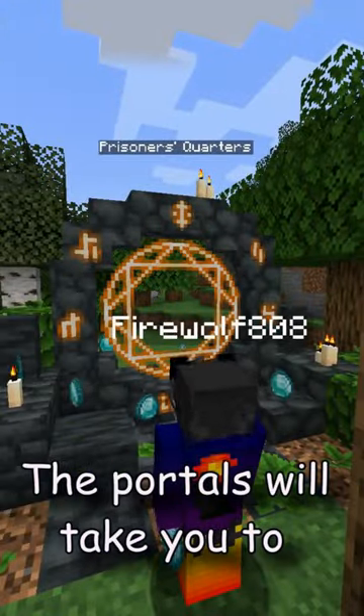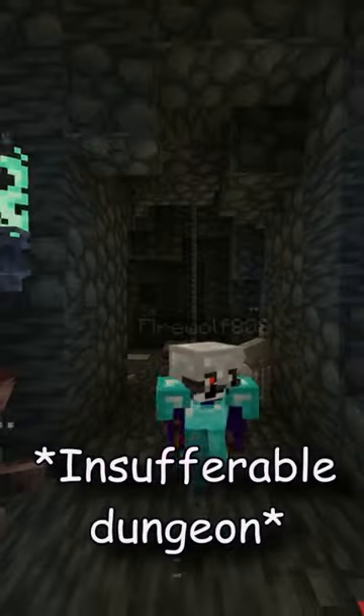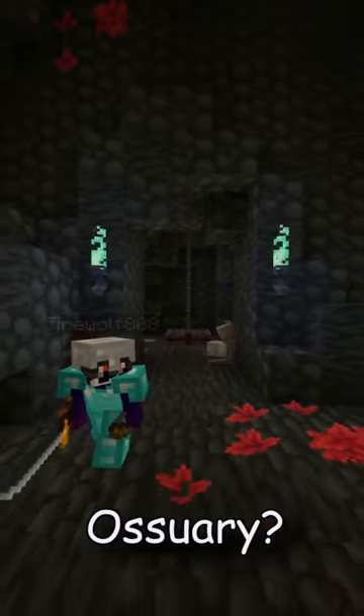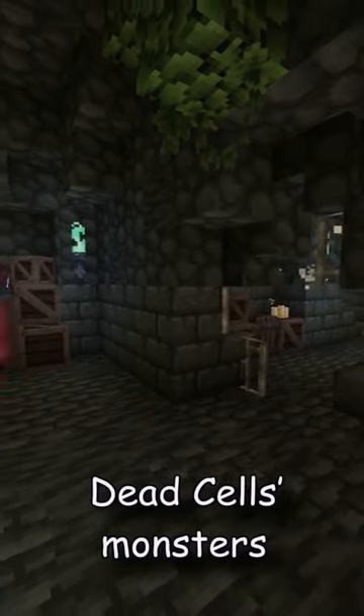The portal will then take you to areas inspired by Dead Cells such as the Prisoner's Quarters or Promenade of the Condemned — however you say that. In these dimensions, you'll also encounter new enemies that are based on Dead Cells monsters.